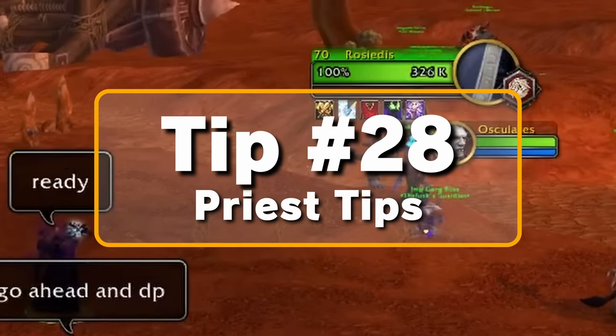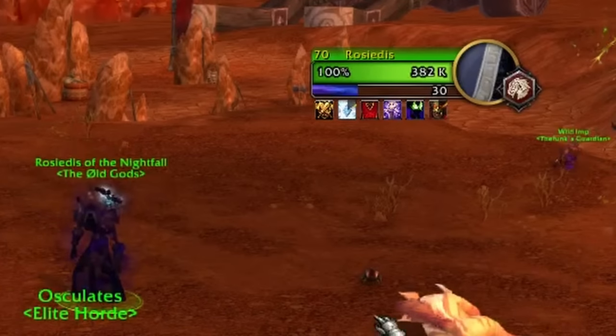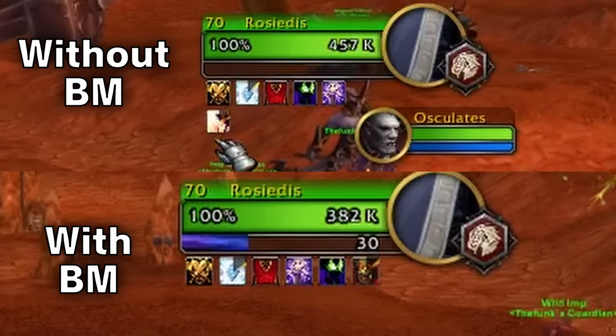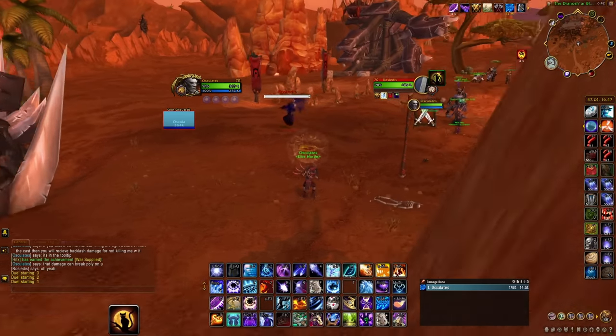Tip number twenty-eight for Priests: you can use BM trinket into Desperate Prayer for a huge self-heal. When used properly, this can turn a mid-tier defensive CD into a massive defensive self-heal. You can also use Shadow Word: Death when any mage is trying to polymorph you or any rogue is trying to blind you — this will instantly break yourself out of that CC if timed properly.